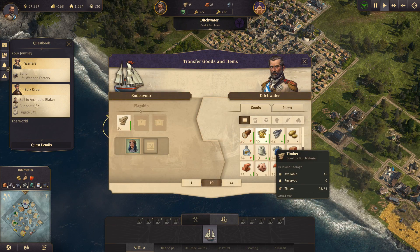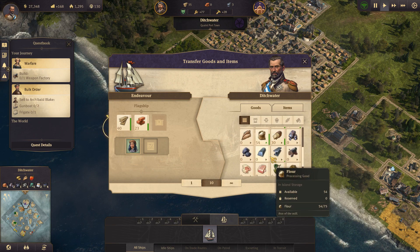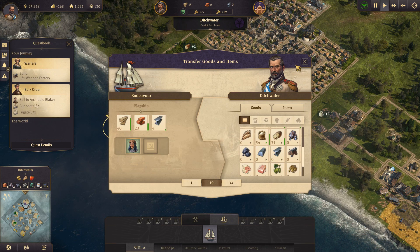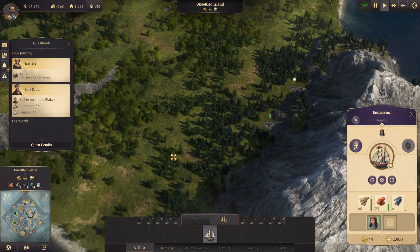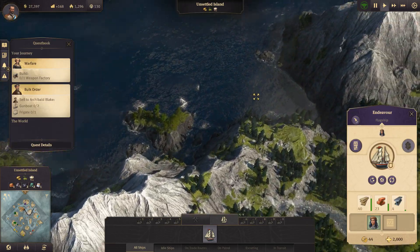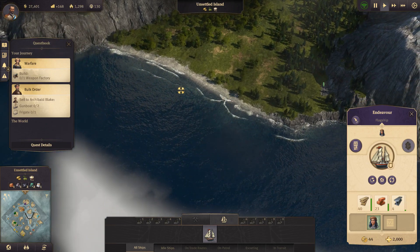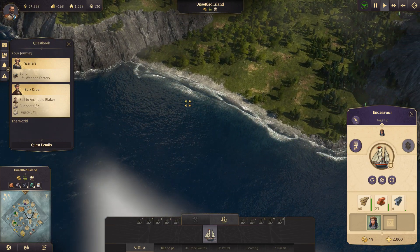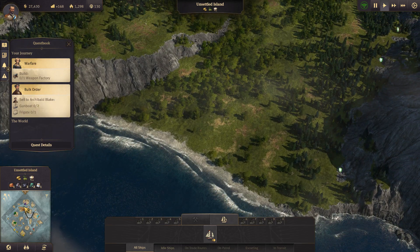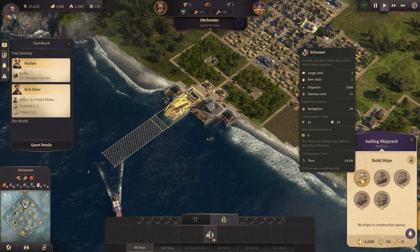Let's load up some materials - we'll take 23 of these and we need steel beams. I think we need four to build a new harbor. Let's have a look. This part of the island doesn't have a beach we can settle on. There's a small beach right there and a bigger beach over here, so this will have to be the place where we make our new harbor town.